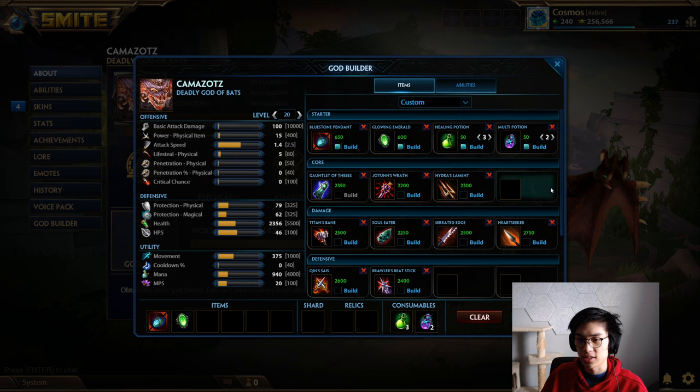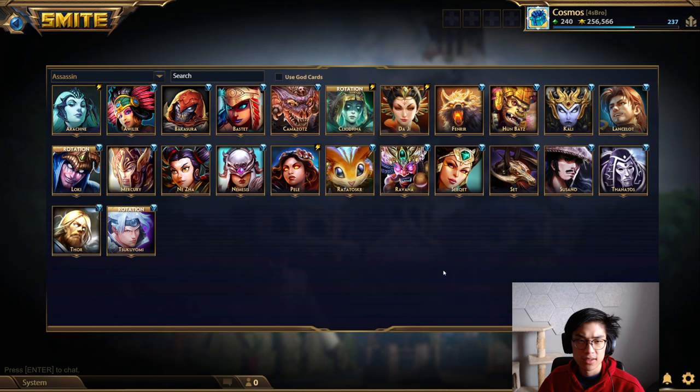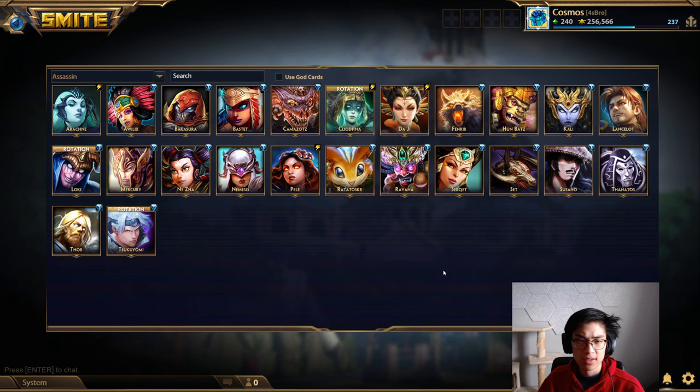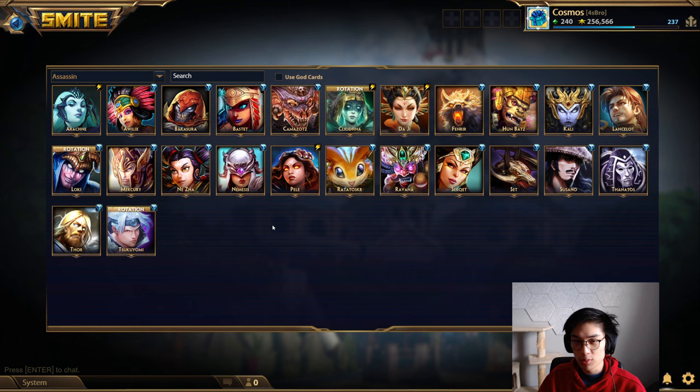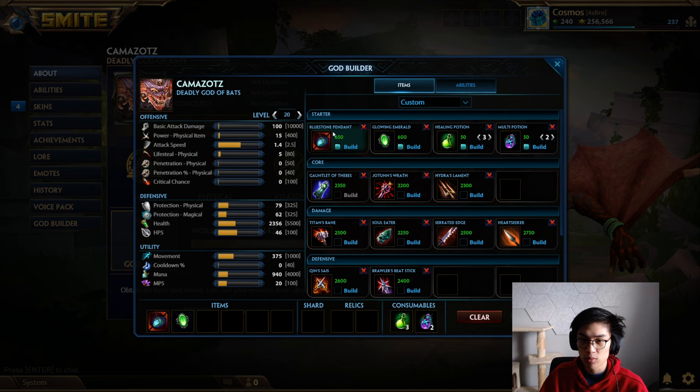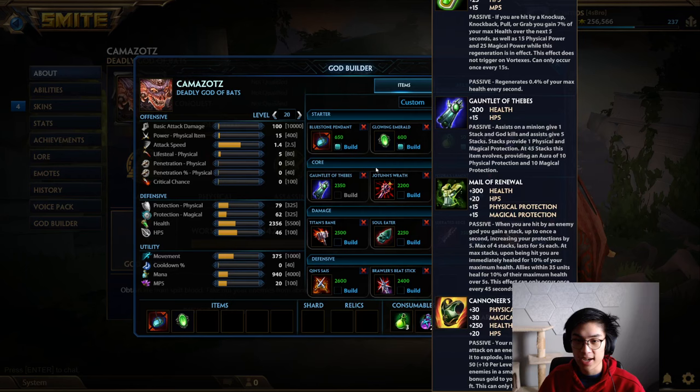Pretty much every single Assassin can pull off some variation of this build. It's starter item, Thebes, and then you build a bunch of damage items — as simple as that. You get a little bit of tankiness early on and then you build how you'd normally build an Assassin. This season you can definitely swap the Bluestone Thieves build into a Warrior's Axe Thieves build. On characters where Bluestone isn't as impactful — like Fenrir, Bakasura, or Mercury — you can do that. Bluestone is for characters that poke really well, like Camazotz.